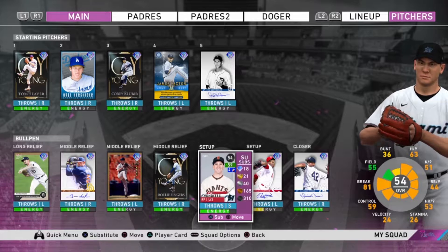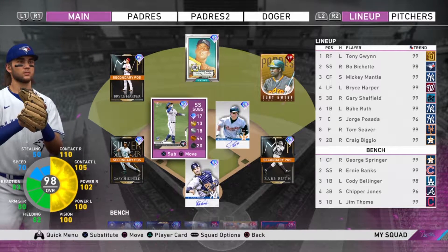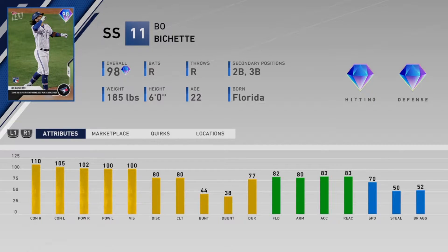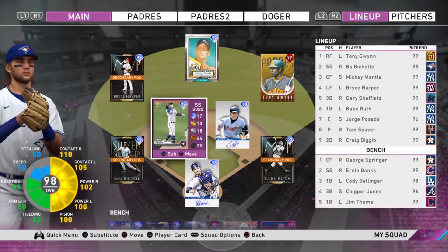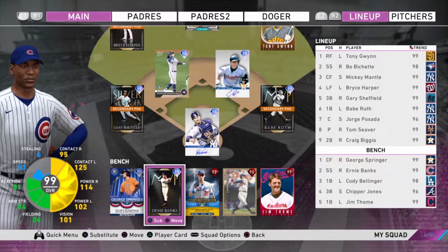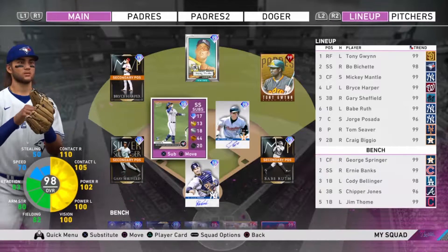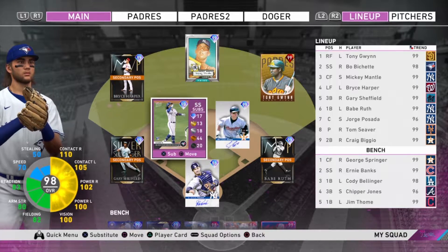We also have 98 Bo Bichette on the squad and his card is looking juicy: 110 contact versus right, 105 contact versus left, 102 power versus right, 100 power versus left, 100 vision. His defense is 82 and he has 70 speed. Compare him to Ernie Banks — they're basically the same cards. Ernie has a little better hitting all around, but Ernie has way less speed so at short it's kind of harder to get the ball. With Bo's 70 speed he's really good.